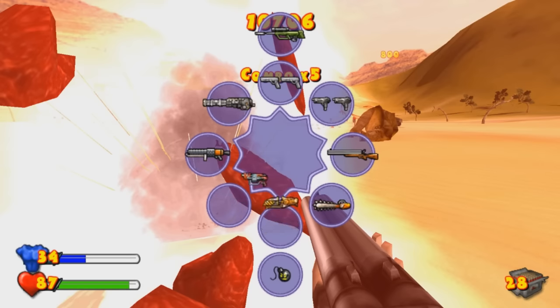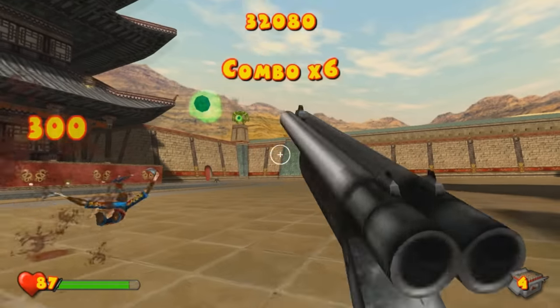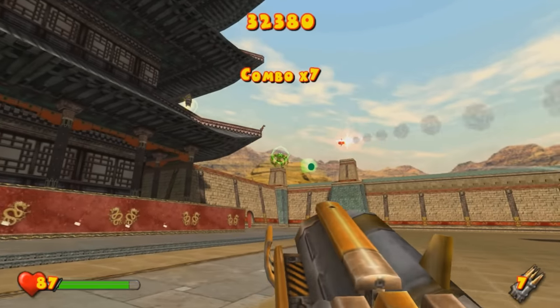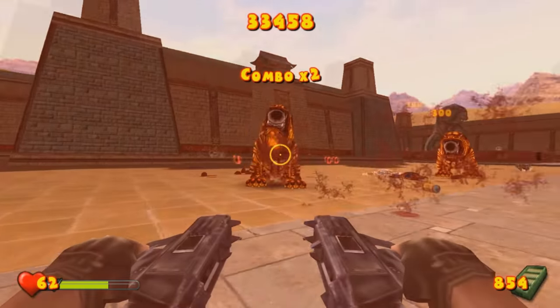Swapping through the various weapons is a breeze by quickly tapping X or Y to navigate through them, or by holding either button and using the analog stick to select which weapon you'd want — this also pauses the game. The weapon wheel comes in rather handy in quick-thinking scenarios. It's always good to see an alternative way to swap weapons in a game that utilizes so many of them. Now that we've covered the weapons, I'd like to delve further into the enemies of this game, their properties, and how they affect the gameplay.